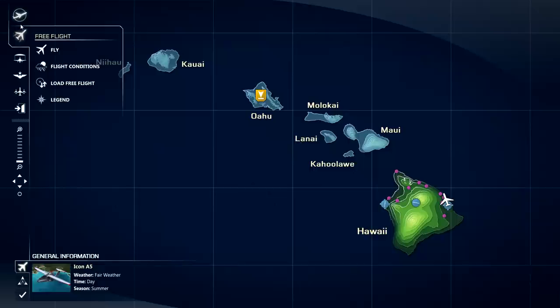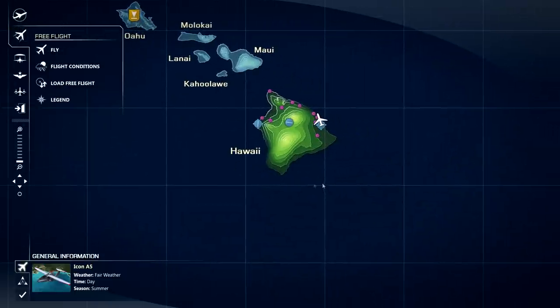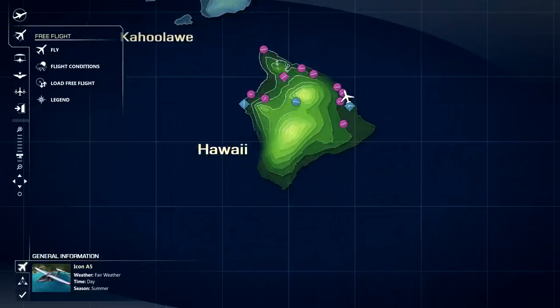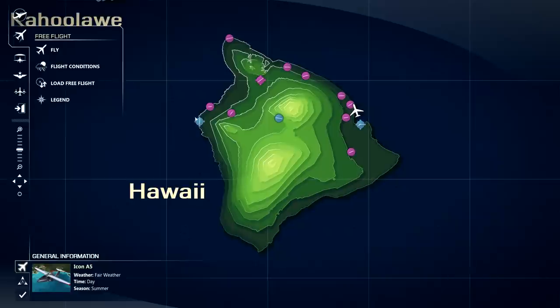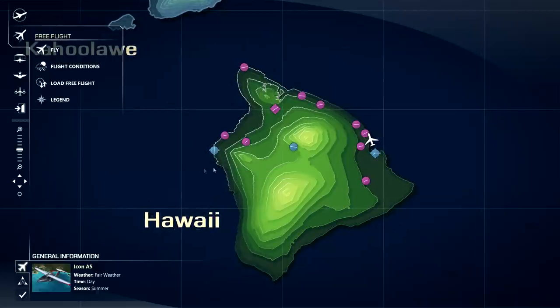In Free Flight, you'll notice the icons change and you can just go ahead and fly. You can change the conditions, load a free flight, and of course see your legend. If we go over to Hawaii, our airports are now shown — that's an easy way to just get set up to fly.